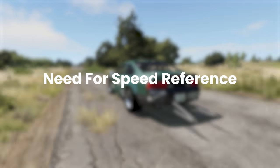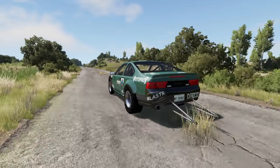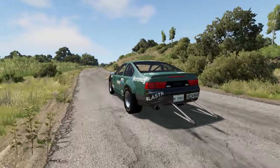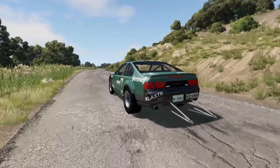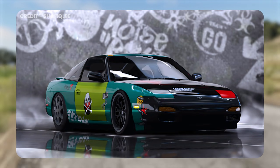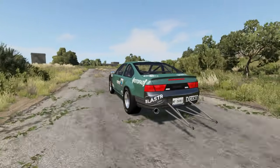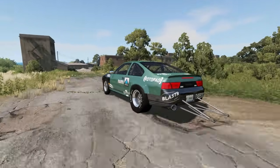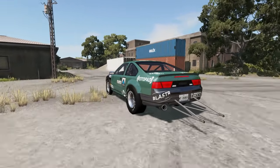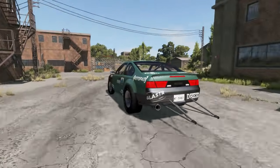To begin with, we have a Need for Speed reference in BMG Drive. As you can see I'm driving the recently added drag configuration for the Ibushi 200m VX, and you might notice that this livery looks kind of funky. Well, fun fact: this livery is actually a reference to Ryan Cooper's Nissan 240SX in Need for Speed Pro Street. In the original game, this car wasn't a drag car — I think it was a drift car or a normal street car. Can't quite remember, but who really cares.